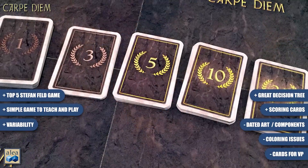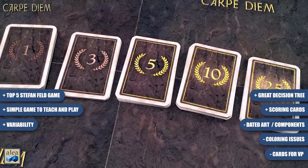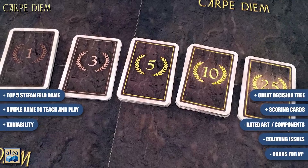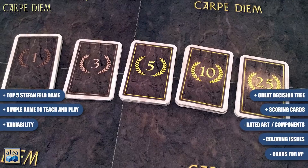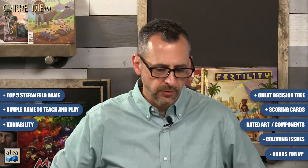Another negative: I don't know why they didn't use a scoring track. Everyone starts with some victory point cards because you can lose points during scoring, but there's no reason we couldn't have used player pieces on a scoring track instead. At the end of the game in particular, it gets very cumbersome sorting out all the points, and you can run out of ones and threes and have to track some points in your head.